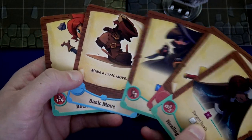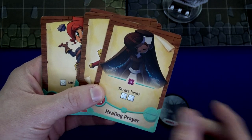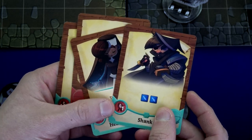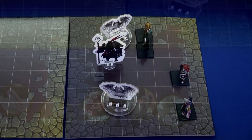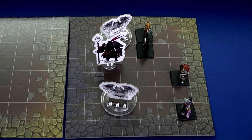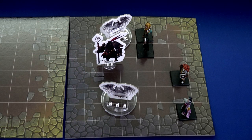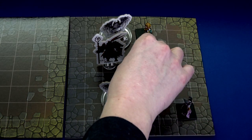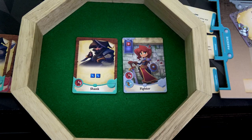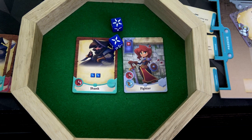Roberta's next — I think we're going to try to take out that Griffin if at all possible. We're going to do a basic move, then shank him: roll two blue dice. Let me explain line of sight: allies do not block line of sight but enemies do. We can move one, two, three, four right here — diagonally adjacent. The shank is not a basic attack so we roll two blue dice. Four plus five — nine damage. That means we've done 29 damage. He only has 11 health left.